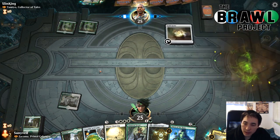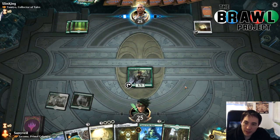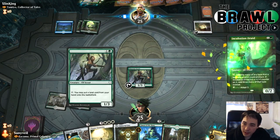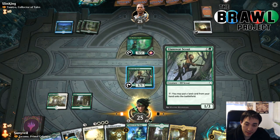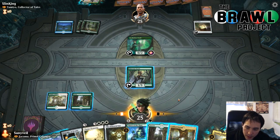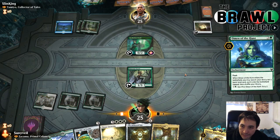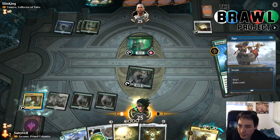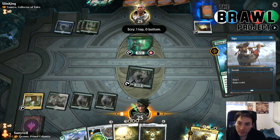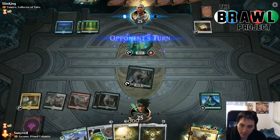We got Land War Scout next turn, then two lands plus Omen of the Hunt. If we can find one of the sacrificed lands, we're very happy, especially with Land War Scout. We play Omen of the Hunt this turn. Land War Scout ended up being great. Omen of the Hunt finds us a good source, but it doesn't really matter because we've got Fabled Passage plus Crucible of Worlds. With Crucible, we can play two lands per turn — one from the graveyard with Fabled Passage and one from hand with Land War Scout.